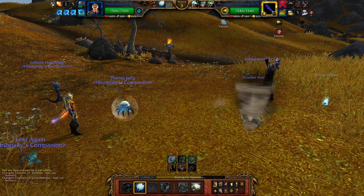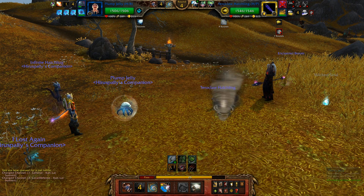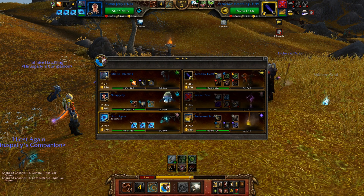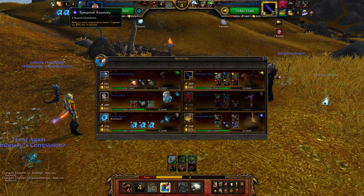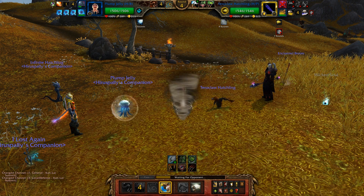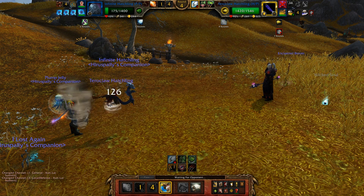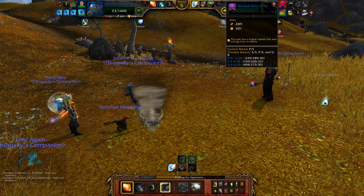I'll use rain dance here and then switch out. Is he still faster than me? He's probably going to try to attack. Bone shard isn't really going to work with the wicked soul dead in the back row — I have two more turns before haunt comes up, so I need to save bone shard for that. Infinite Hatchling probably has the best matchup against tarot claw since I take less damage from alpha strike.